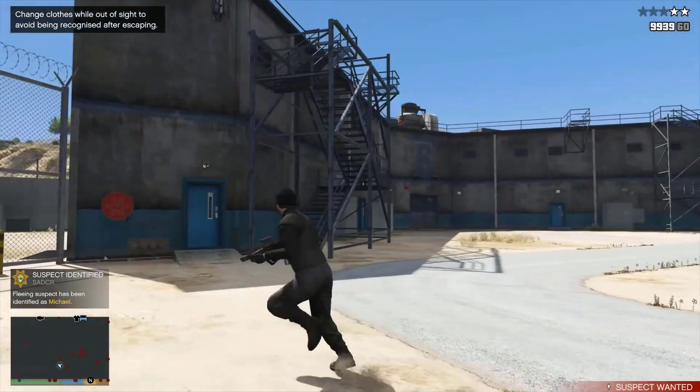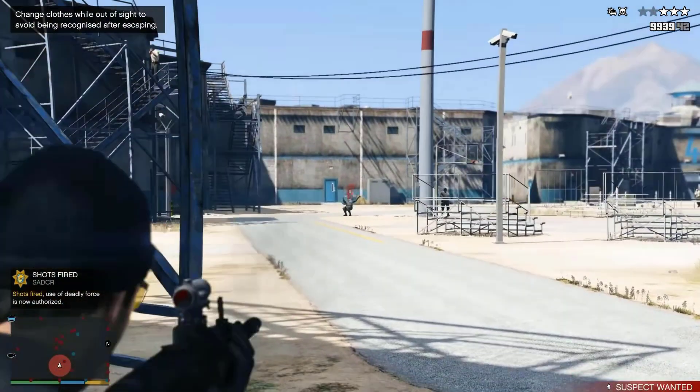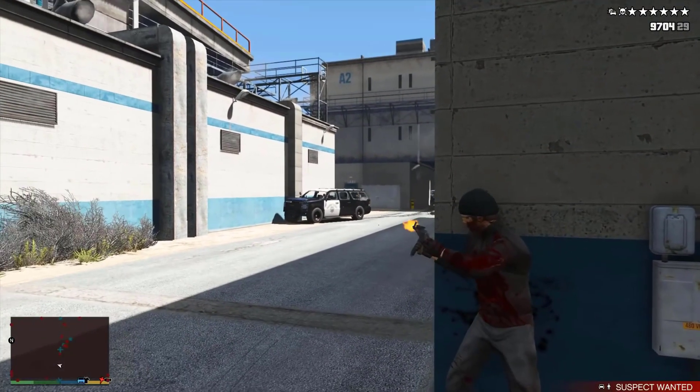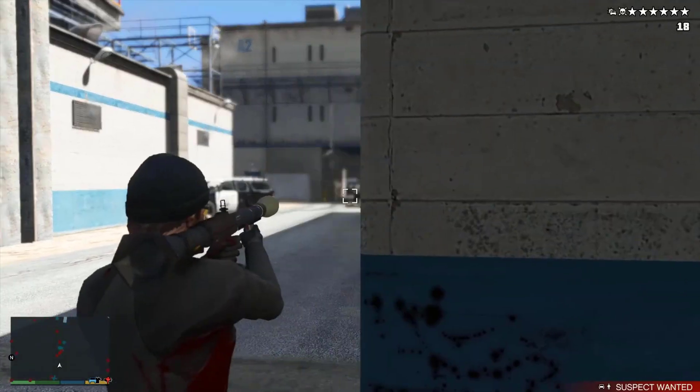This can be remedied by using the Cops Turn Blind feature from Lester to safely gain access inside the prison for a limited time. Shooting a guard with a sniper rifle from the front or back will give the player a two-star wanted level. If the player approaches from the back with two stars and goes up the prison's west side, they will receive four stars, which is also received for punching the guard inside the recreation yard.